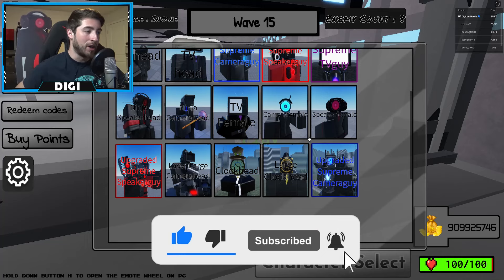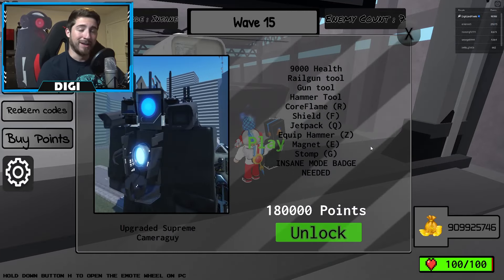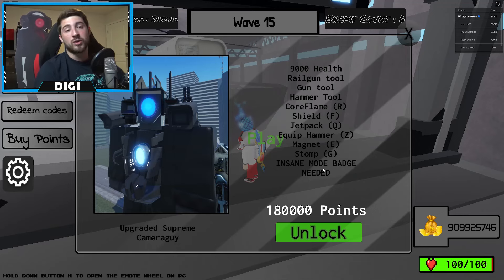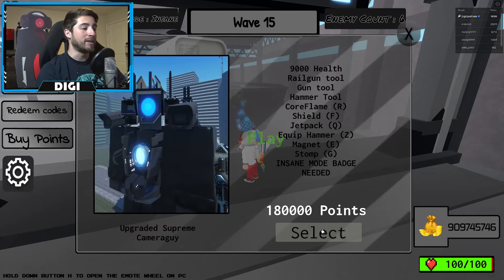We've actually got a couple, so first off we have Upgraded Titan Cameraman - this is so beautiful. In order to get them though you have to beat insane mode and get the badge. Insane mode is one of the difficulties and we get 9,000 health, a railgun, gun hammer, core flame, shield, jetpack, hammer, magnet and stomp - and it costs 180,000 points!